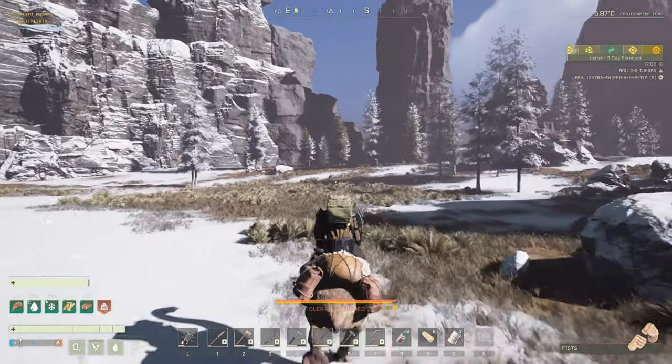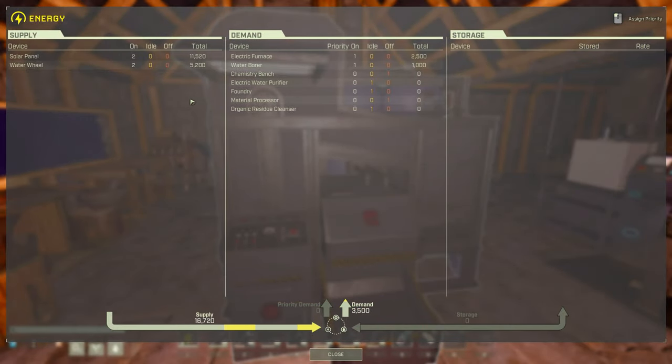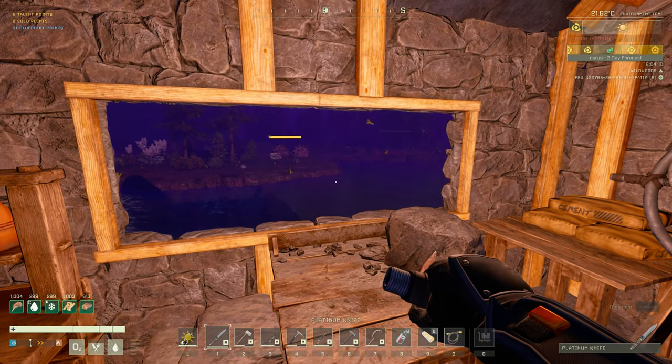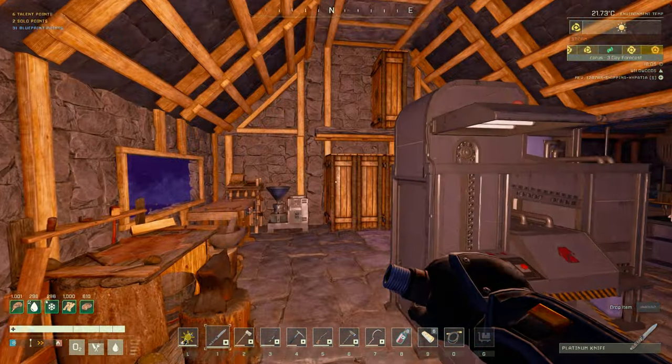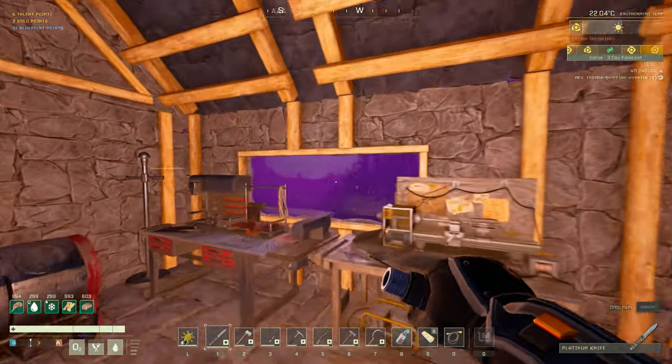We're in the middle of a storm right now. In the middle of a storm, you can see solar panels are actually decreased in their effectiveness because the sun isn't fully out with the clouds obfuscating it. And then the water wheels are actually producing an extra 800 power, so they kind of balance each other out. So one of the things the devs want players to do is diversify their power setup — in the middle of a storm, our solar panels are weaker but our water wheels are actually stronger. That's a nice new addition to the game as well.